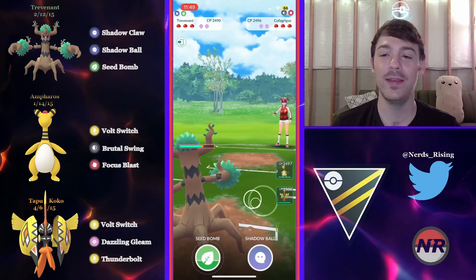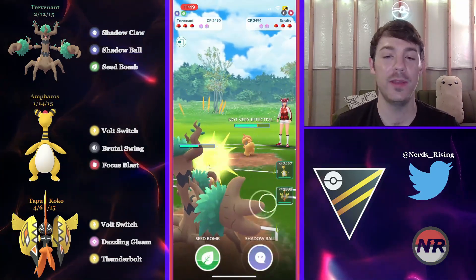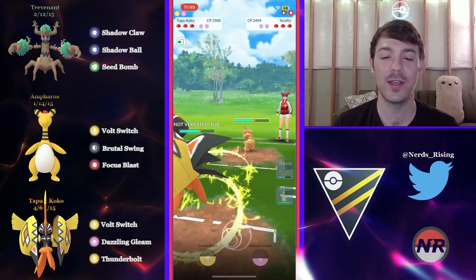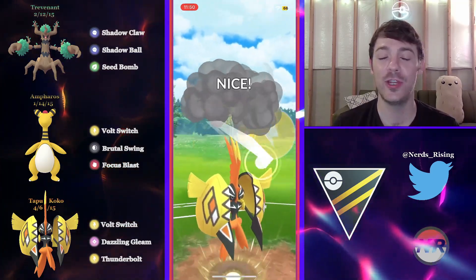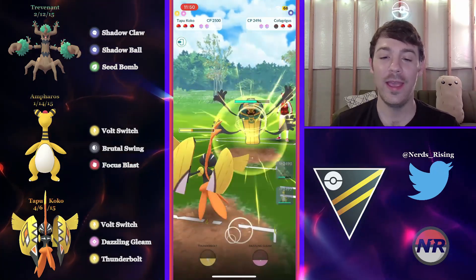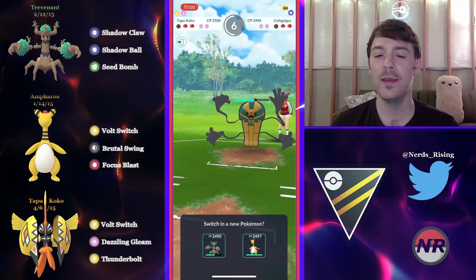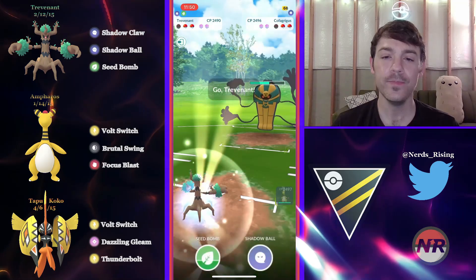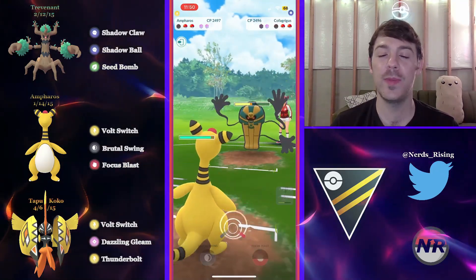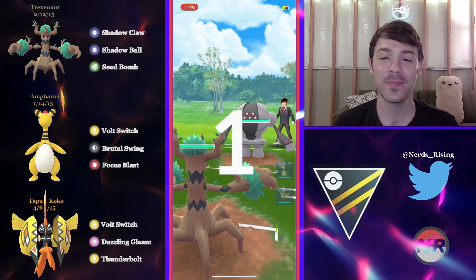The opponent has an XL Cofagrigus in this battle. Dr. Love recognizes he was going to win CMP so the opponent would try to catch — and the opponent actually has a Scrafty, which is about to realize why it's not a safe switch. Tapu Koko comes in and absolutely destroys it. Since he chipped with Seed Bomb, he just goes for Thunderbolt which KOs. The opponent brings Cofagrigus back in. Trevenant comes back in and throws Seed Bomb as a safe bait — the opponent respects it with two shields. He brings in Ampharos and the opponent just surrenders, not wanting to see Ampharos with a shield advantage.